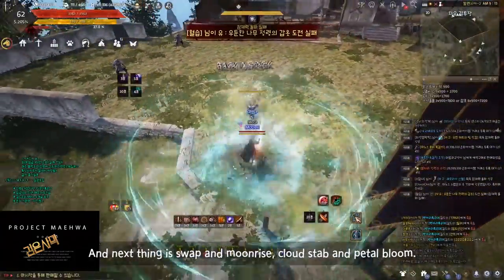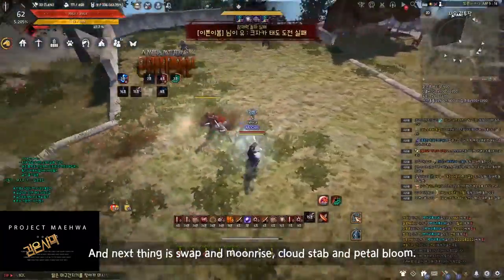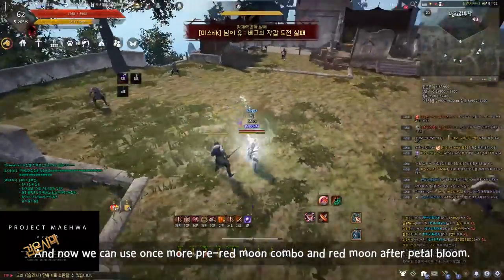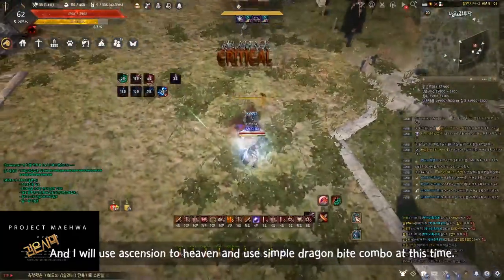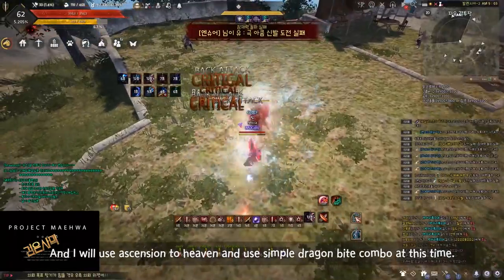And next thing is Swap and Moonrise, Cloud Step and Petal Bloom. And now we can use once more the pre-Red Moon combo and Red Moon after the Petal Bloom. And I will use Ascension to Heaven and use a simple Dragon Ball combo at this time.